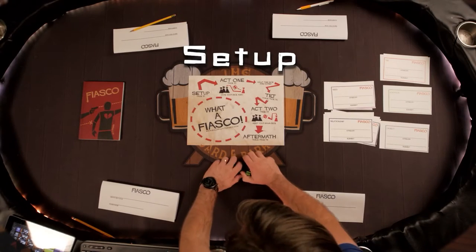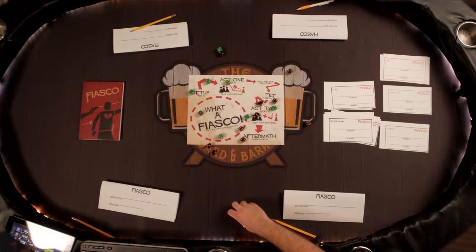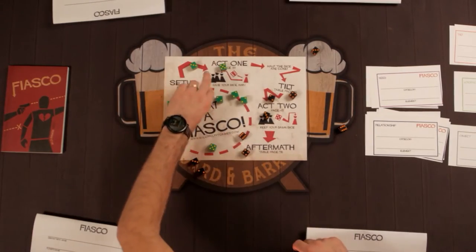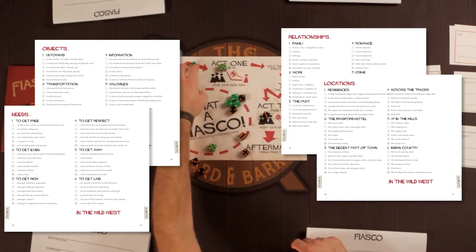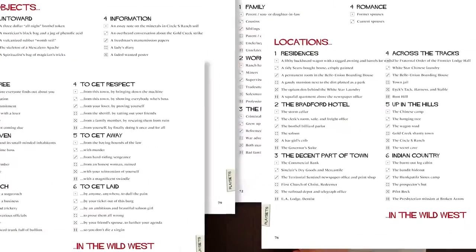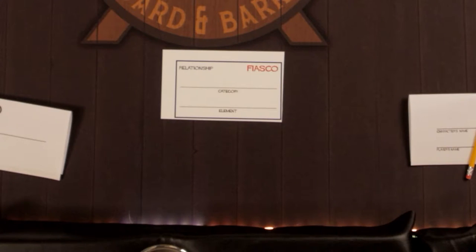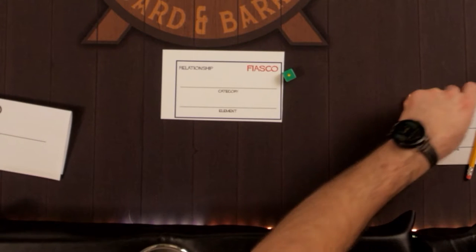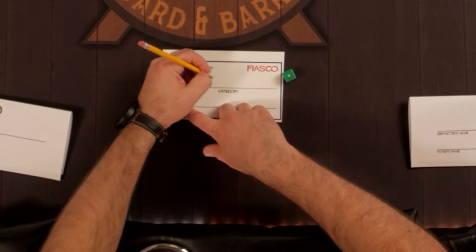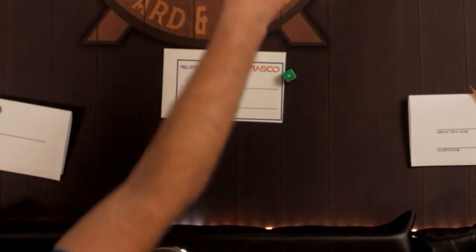When you have everything you need, roll all the dice in the middle of the table and sort them by result. The colors won't matter until later. You'll use these dice, and the playset tables you've selected, to build the world your story takes place in. Starting with the player who grew up in the smallest town and going clockwise, you'll spend one die to establish a relationship category between the character you'll be roleplaying and that of one of your neighboring players.